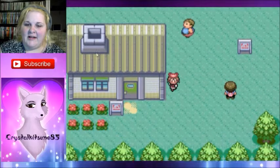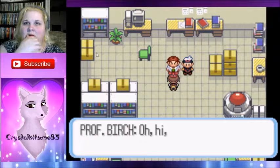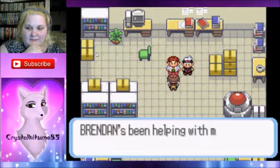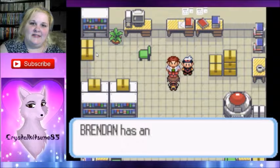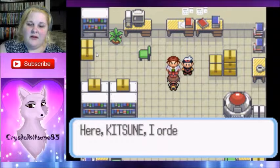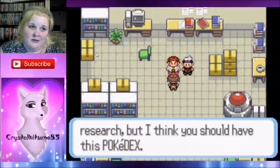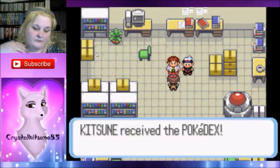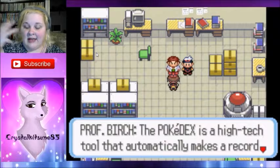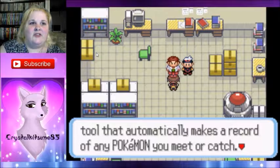I can't buy a Poke Ball yet so I have to go back into town and get the Pokedex. I wasn't even paying attention to the dialogue. I got X and Y — I got Y version. I like the 3D-ness of it, and that kind of made up for all the other dumb Pokemon that were in there.